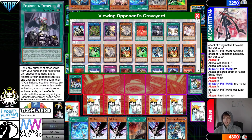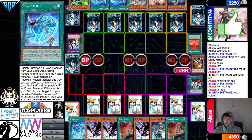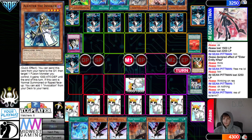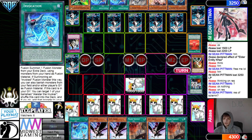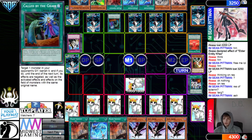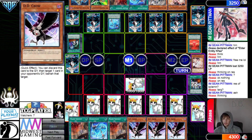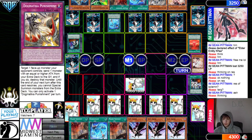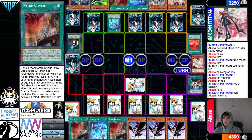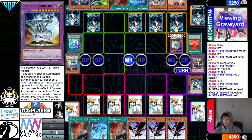The only way somebody does this — Judgment through summon — is if they know they have enough protection to keep themselves in the game. They pass, draw Nadir Servant, and just set Alistair. Pass. They draw Nadir Servant again. Now they go Called By targeting Ash — which is great because they don't even have Ash in hand. If only they knew Called By could hit DD Crow — that would be insane. Banish, banish — Agos, pop Alistair.